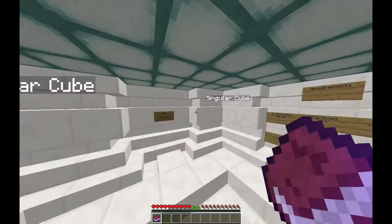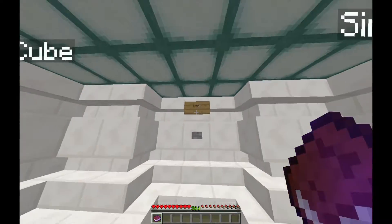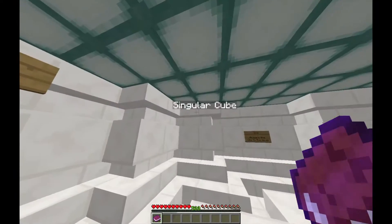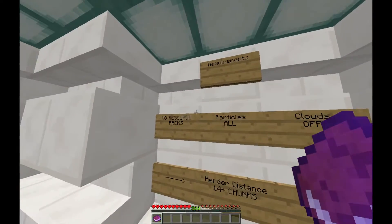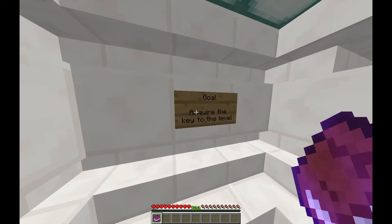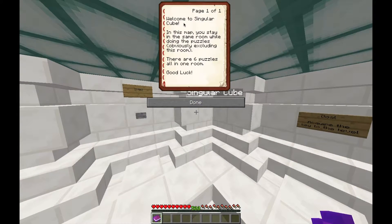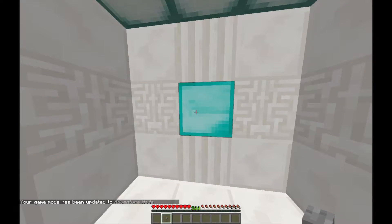Hey guys, xsquadkc here. This is my first video for 2017 and I'm going to start off with a map that hopefully shouldn't take too long. It's called Singular Cube. Requirements: no resource packs. Welcome to Singular Cube — in this map you stay in the same room while doing the puzzles. Excluding this room, there are six puzzles all in one room. Good luck. I have level one access key.